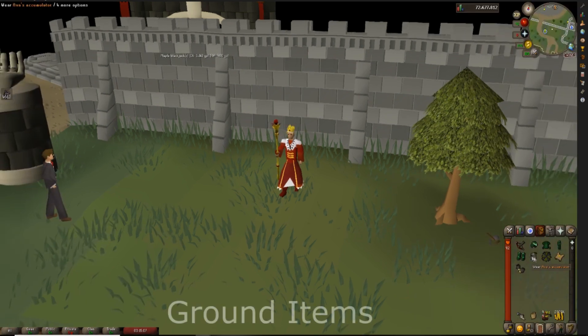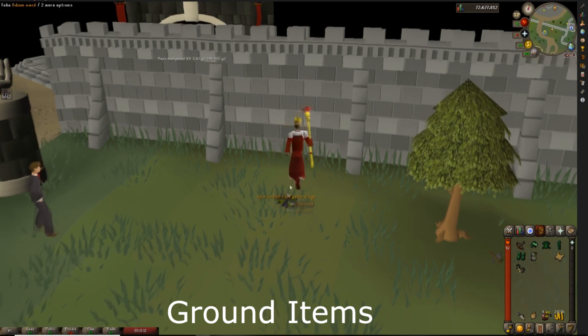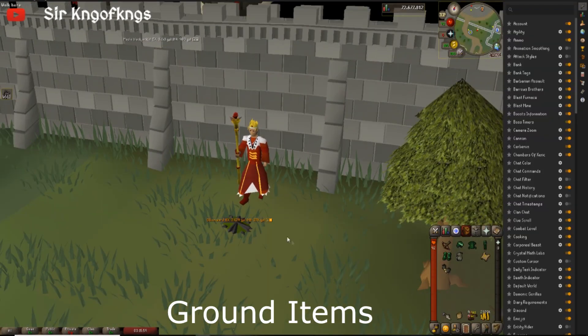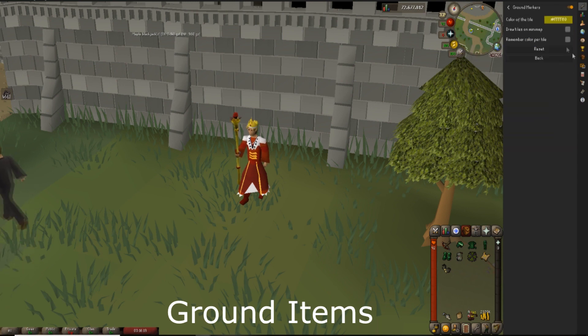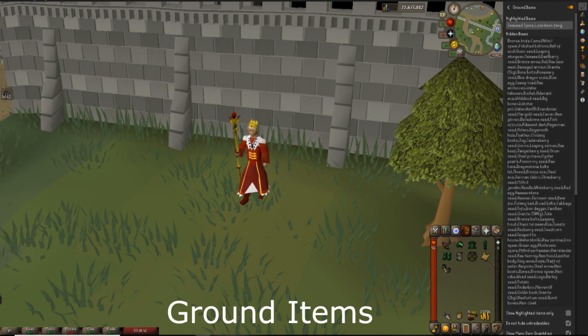Honestly, the biggest reason why I downloaded RuneLite is because you can see ground items highlighted. Let me drop this — just like that. You can even change the colors depending on how much the item is worth. You can highlight items by holding Alt and hitting plus, or make items disappear by hitting the minus sign. If you're looking out for a specific drop, you can go to the ground item setting, hit the cogwheel, and see all the hidden items — like water talismans, bronze knives, the basic stuff.